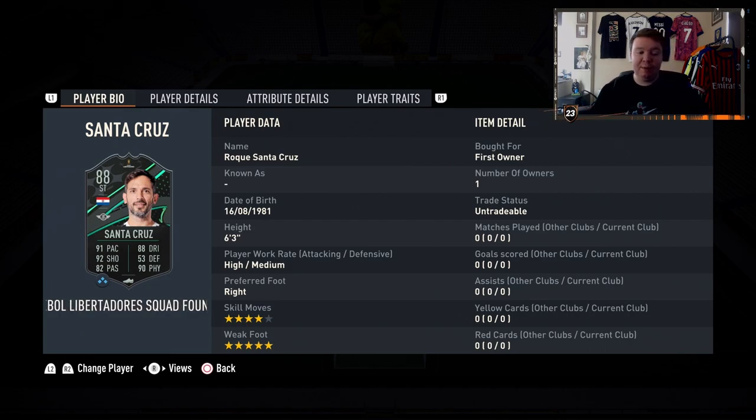Today it is Copa Libertadores squad foundations player — I think most people know him — Roque Santa Cruz, the ex-Blackburn, Man City striker. He's now playing his trade back in Argentina and he looks incredible, let's be honest. 88 rated striker.